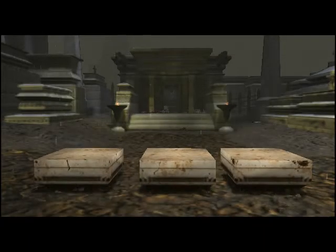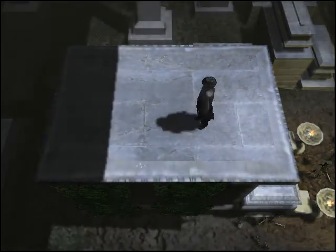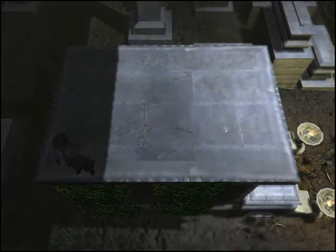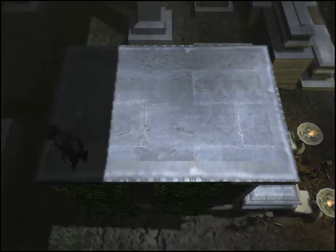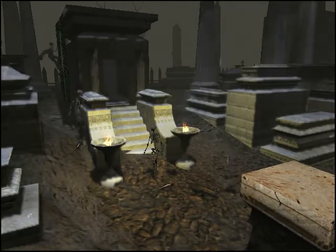And lo and behold, daylight comes from the wrong direction. Since, obviously, you can see that the outdoor shadows indicate that the sun is the other way. So I have no idea what the hell is up with that strange back window. And I'm also having trouble finding the hotspot which allows you to climb back down.